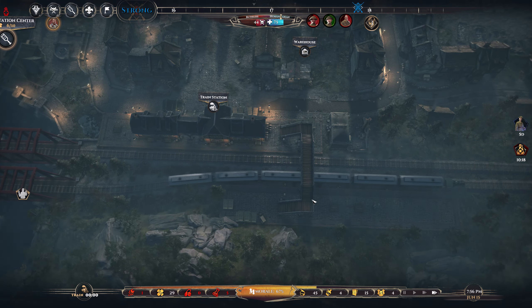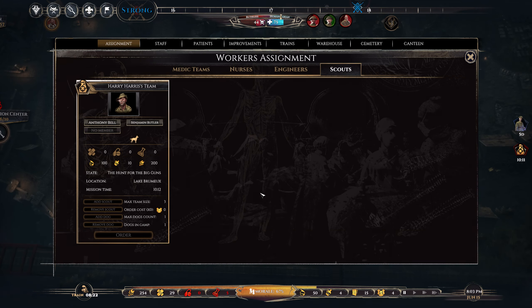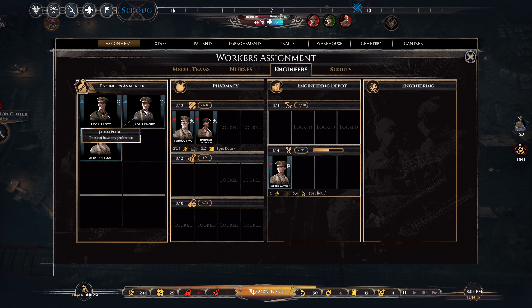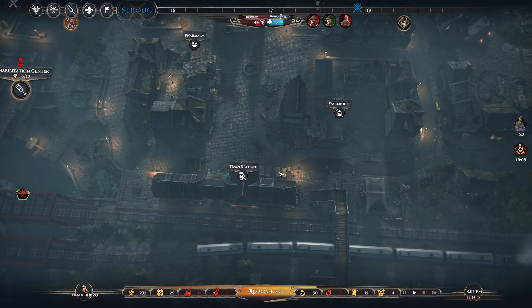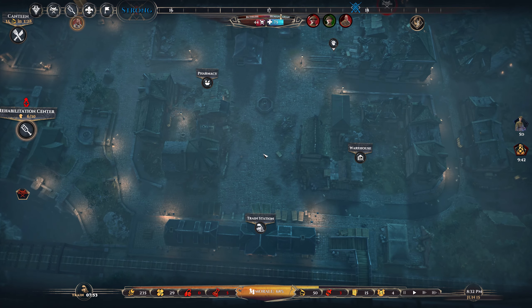Everyone work! Does not have any preference. We need this — we need more food, but we also need some of this. So I'm going to make more food and more of this. Go go go — this is gonna go down quick. Go my lovelies, produce! Operation was successful. They're bringing in more casualties. Just serious conditions everywhere.